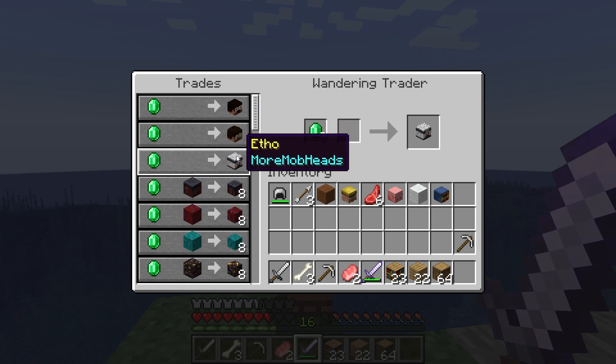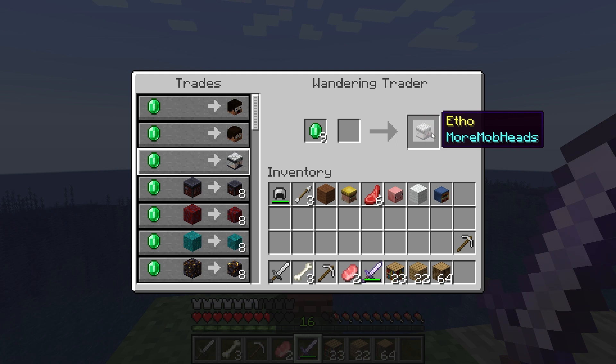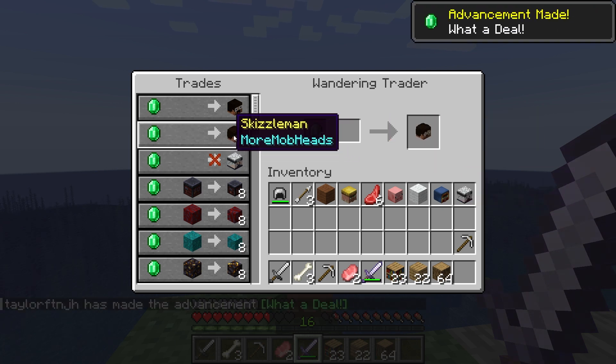Either way, each trader provides more than enough items, as you can get 8 out of one block and emerald. This makes it so much easier to collect and build a stash of them, which could be traded among other players.